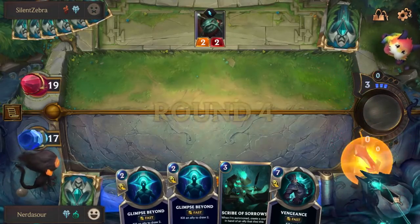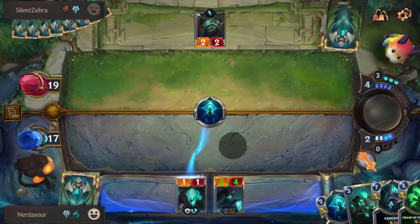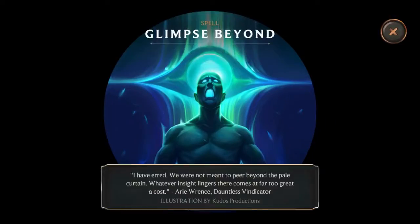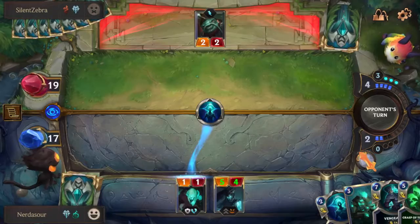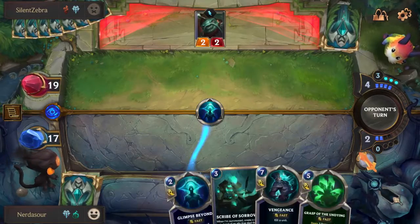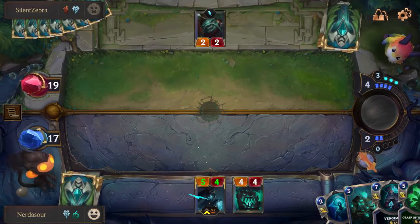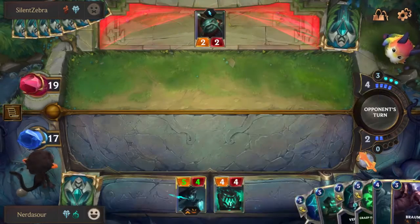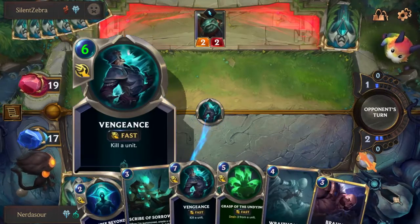In this game, the first champion I picked was Hecarim. I picked him because he's a super strong top end — a 6 mana 5/5 that summons 2/2s when he attacks, which is so strong. And the strategy is really strong overall. The second region I picked was Freljord, because Freljord has a lot of big dudes and a lot of interaction. Freljord combos really well with Shadow Isles when it comes to death synergies.